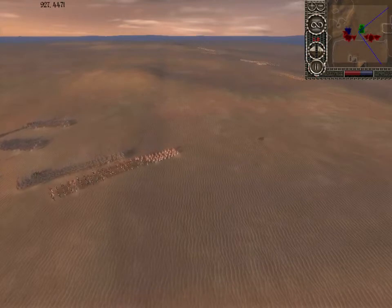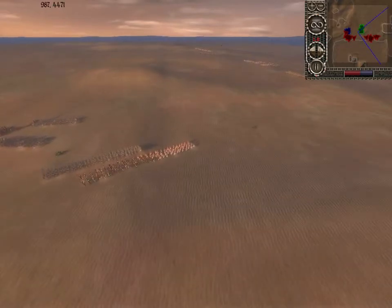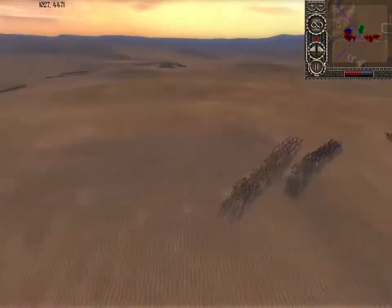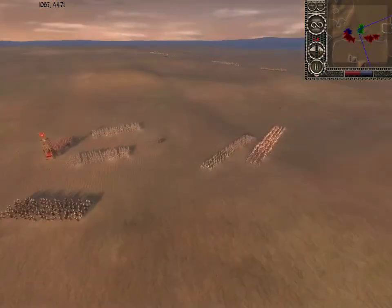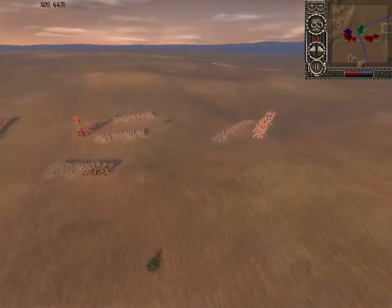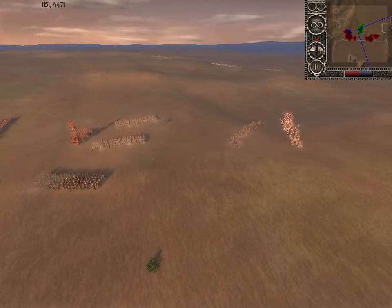I'm thinking the Egyptians are going to take this one, only because they have a home turf advantage. You've got the pyramids right over there, so they're fighting in the shadows of the pyramids. And for the fact that they seem to fight in hotter weather — I've noticed that the humidity is lower as well.